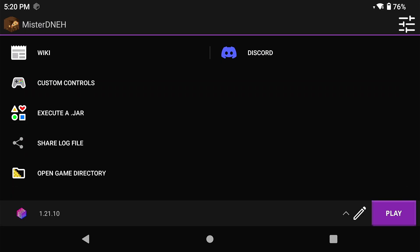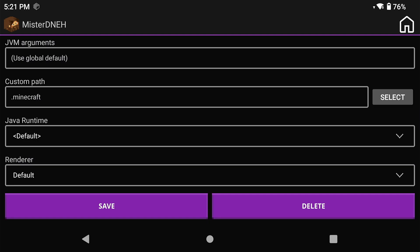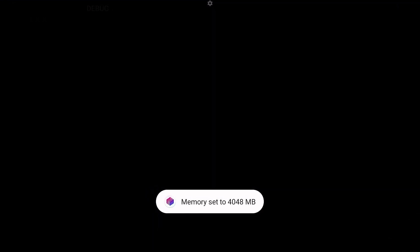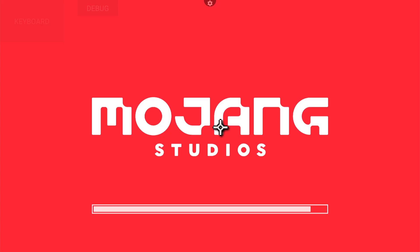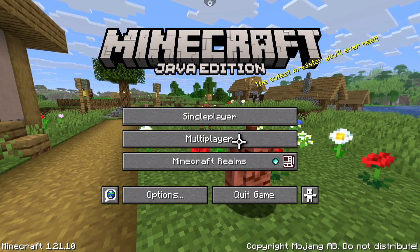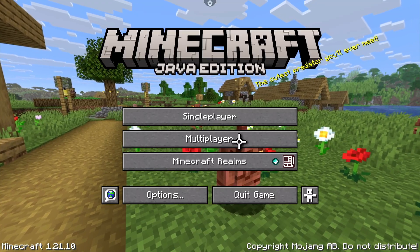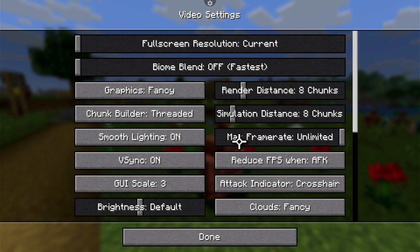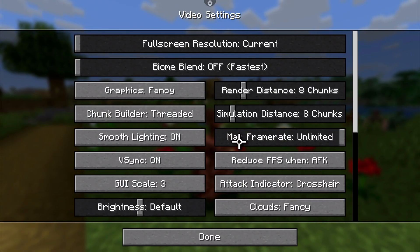Once that's installed we're ready for the big test. What I'm going to do is run a vanilla instance with 1.21.10, show you how much performance I get, and then show you how much performance you can get with the same settings using my mod pack. We're going to check out the FPS counter on the top left of the screen using the F3 menu.